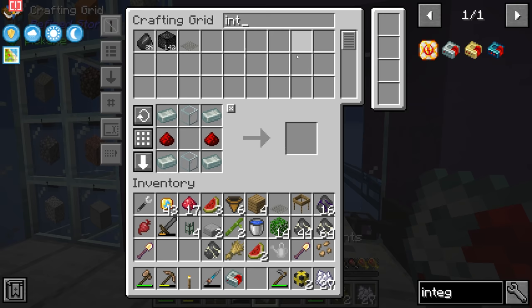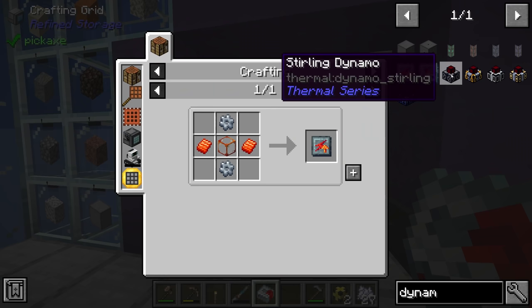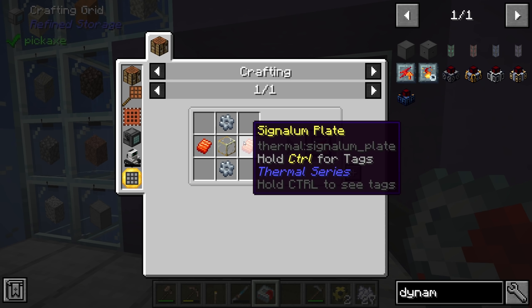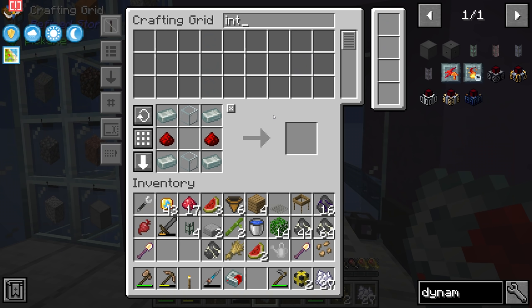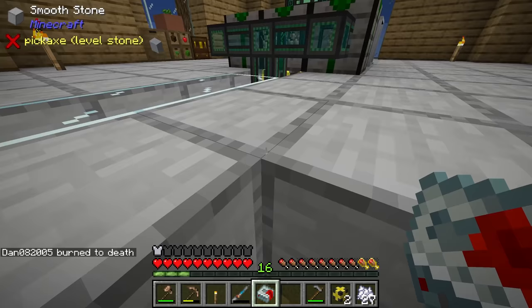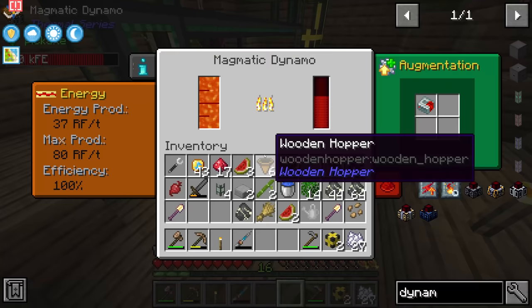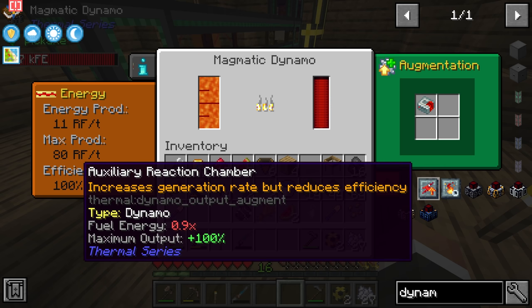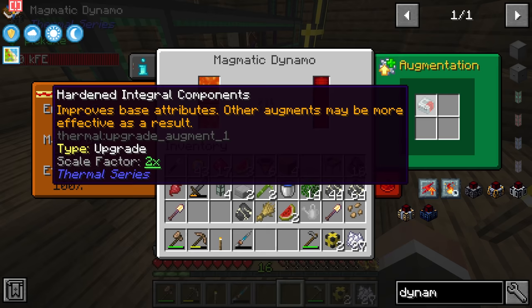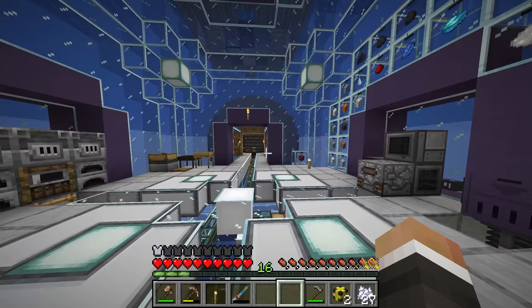In terms of the reinforced upgrade, I want to invest in that. Let's also look at an auxiliary reaction chamber — this increases generation rate but reduces fuel efficiency, similar to what we put into our induction smelter but for a dynamo: it makes the dynamo produce more power. This does require signalum. Just putting in the hardened component takes us up to 80 RF per tick, and once we get auxiliary reaction chambers and reinforced integral components we should produce a few hundred RF per tick.